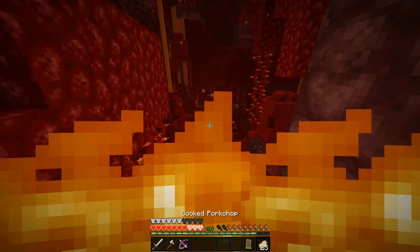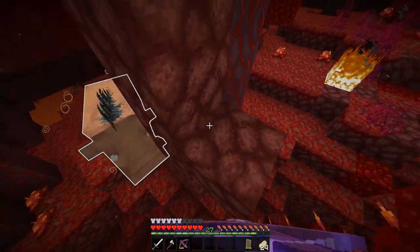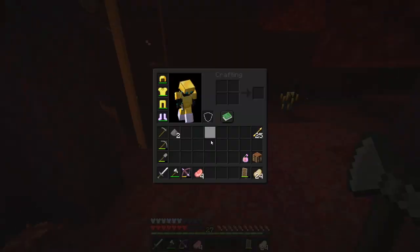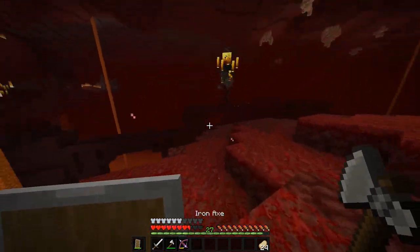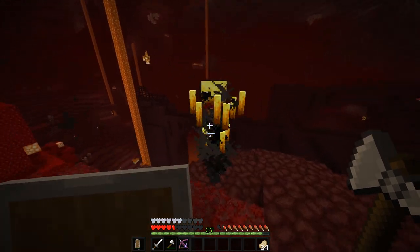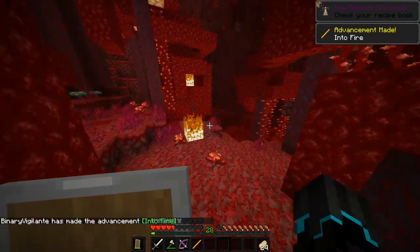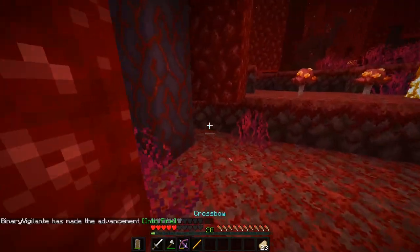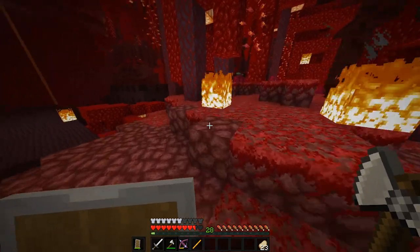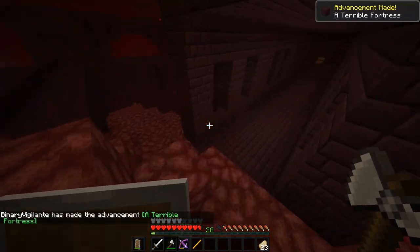Wow, I haven't even entered the fortress yet and the blazes already hate me. Okay, let's get rid of them and get more arrows. I think just one jump should do it — yep, there we go. Oh hey buddy, ow — the other one shot at me. Blaze rod — nice! Those can be used as fuel, so I'll definitely take those. We'll also need them for brewing later when we can make a brewing stand in 1.16.2.